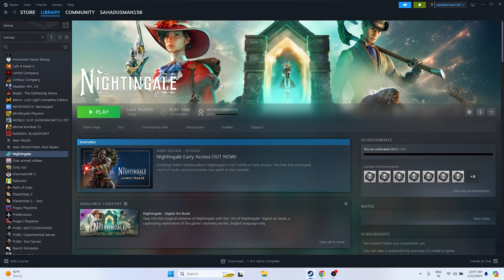The next step is to press Alt+Tab when launching the game. Click the Play button to launch the game, and the moment you click Play, press Alt+Tab on the keyboard. This has been working fine for many users.